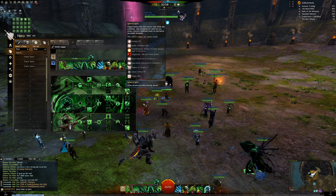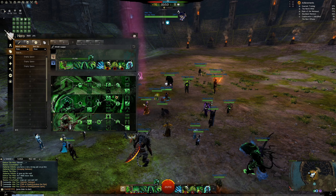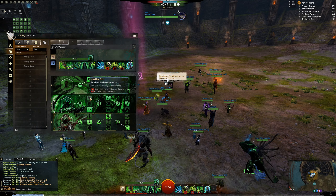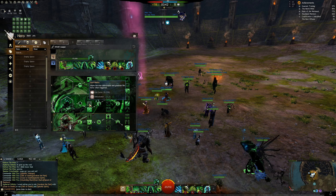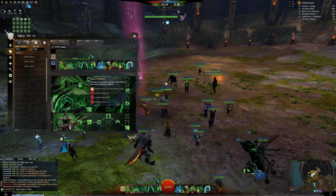For the Soul Reaping trait line, from the first three traits you can honestly run any of the three. Only run Soul Marks if you run Staff. I would advise mixing Awaken the Pain with Close to Death, or running Chilling Death and Spiteful Spirit together.